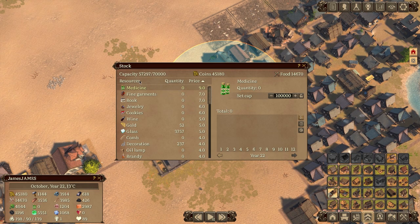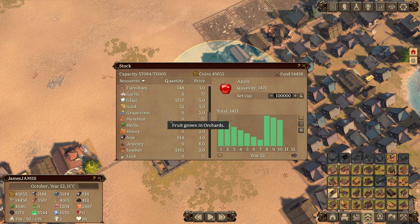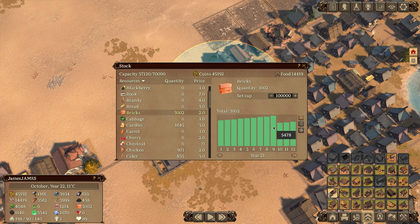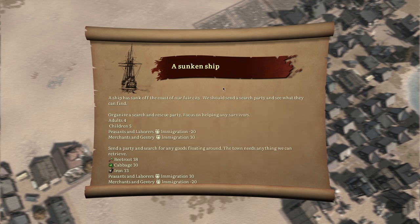You can click on a specific resource like bricks and see the total you're making via a chart. I've taken steps to mitigate the insane brick output — I can see I was producing around 5,478 and have brought it down. This is what makes the game great: I can see my quantity is 2,777 now and optimize toward selling glass instead of focusing on brick production.